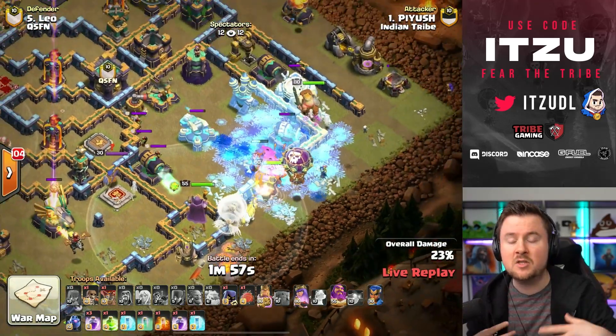So far both teams are zero out of two — four stars to four stars. This match is incredibly close. The next attack is Life, with Katano as the defender. Another queen charge hybrid. The queen charges in from the bottom side — there's the Single Inferno Tower, so he needs to be careful. If the pathing gets the queen into the Inferno Tower, things look good. There are also air skeletons and a test balloon coming in.